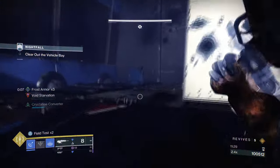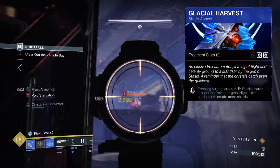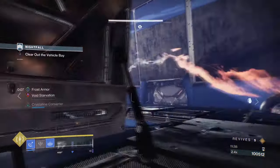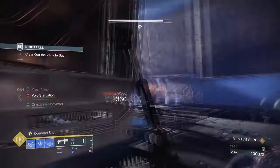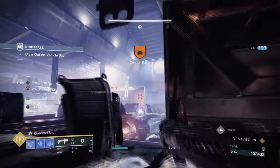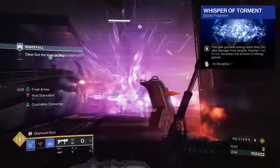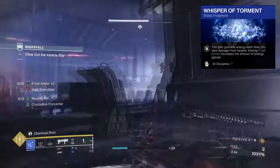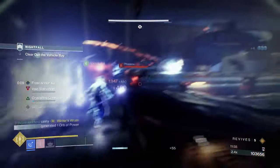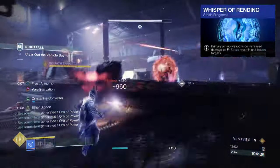For aspects and fragments, we have the following. Glacier Harvest: freezing targets creates Stasis shards around the frozen target, and picking up shards grants Frost Armor and melee energy. Ice Flare Bolts: shattering your frozen target spawns seekers that track and freeze additional targets. Whispers of Durance: your slow effect applied to targets is extended. Whispers of Torment: you gain grenade energy from being damaged, and having Frost Armor increases the energy returned. Whispers of Conduction: nearby Stasis shards track to you. And Whispers of Rending: primary weapons deal increased damage to Stasis crystals and frozen enemies.